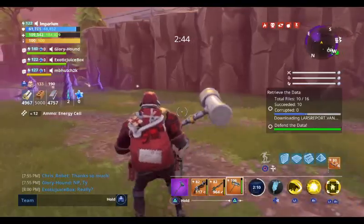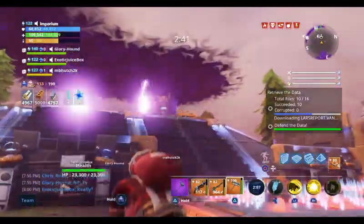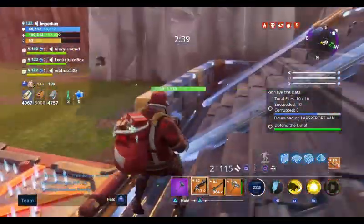Next up, we have Plasma Pulse, which I'm just going to skip, because Plasma Pulse is a bad ability and he has no passives for it.